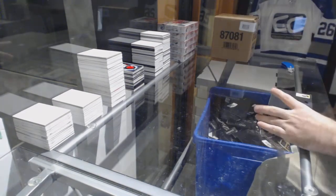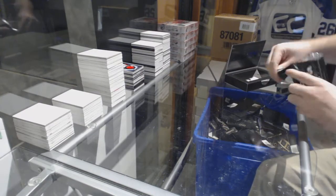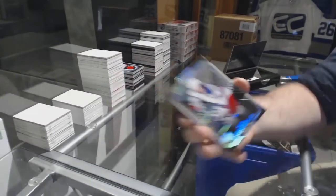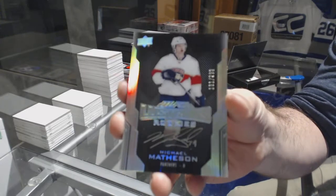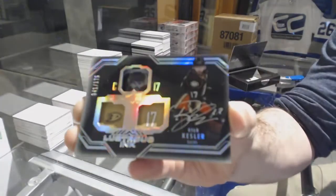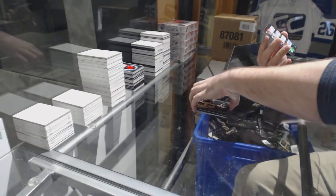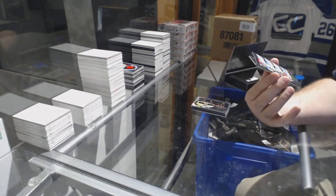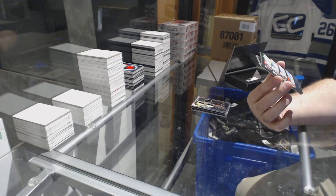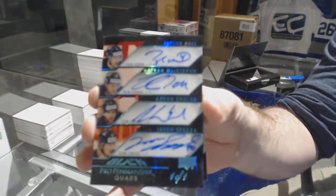Last box mojo in this case — what will it be? We've got a 2/99 Matt Zuccarello, a Michael Matheson Lustrous Rookie /299, a Lustrous Ink /175 Ryan Kessler. Oh boy, that is awesome — we've got a Black Pro Penmanship quad autograph, one of one: Taylor Hall, Nathan McKinnon, Jason Spezza, and Aaron Ekblad!